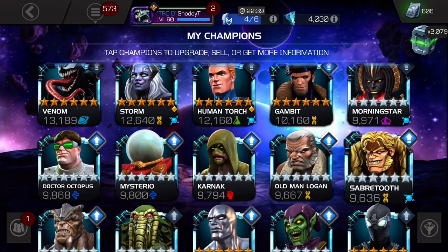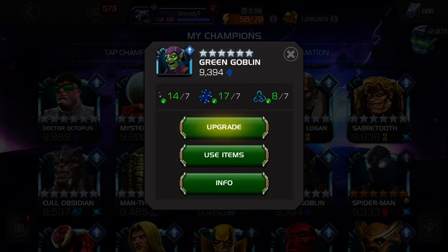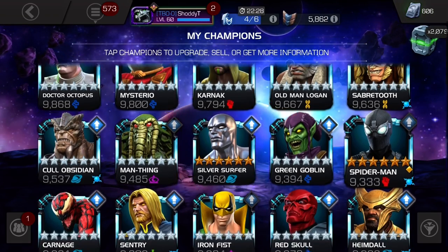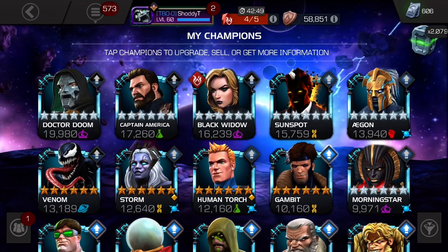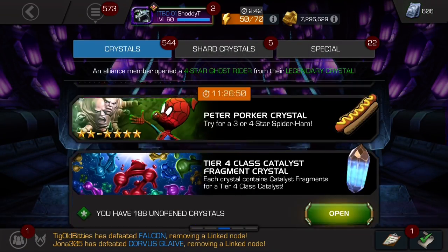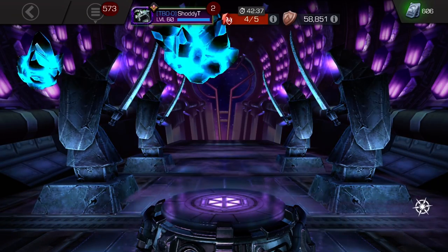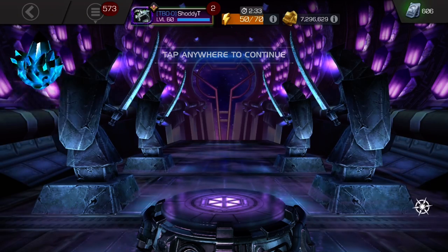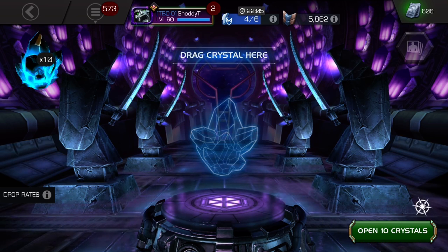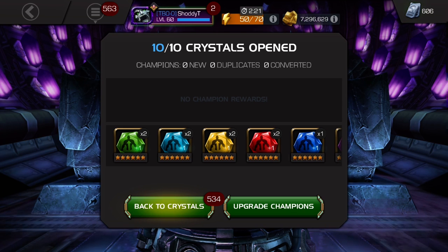As for rank 1-to-2 candidates, we can rank up some naturally with just resources, but if we can save those T2 alpha for something else and use a rank 1-to-2 gem, hopefully we'll get the right class. With that said, let's go straight to the opening. First we're going to open up the six-star signature stones — hopefully more science, mystic, and mutant. We get a well-balanced result, which is fine — that's pretty much what we've been getting every time.